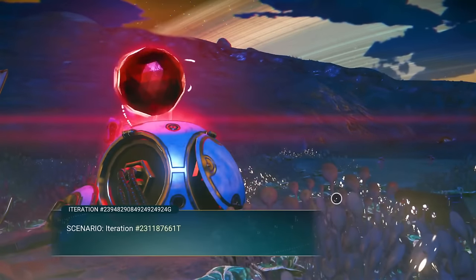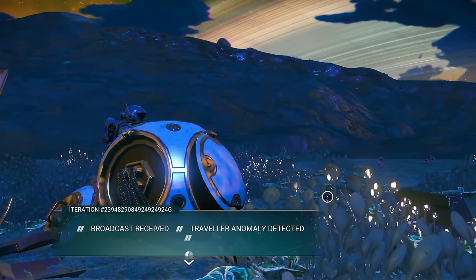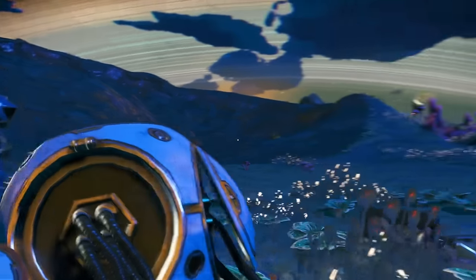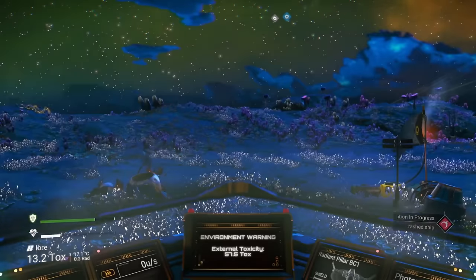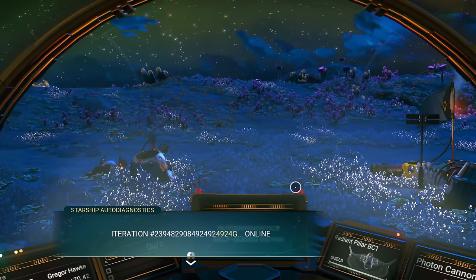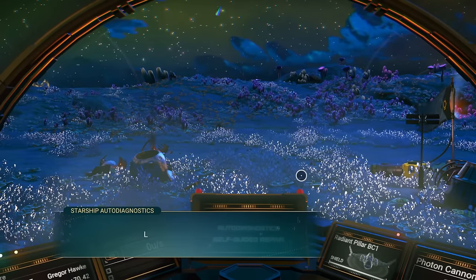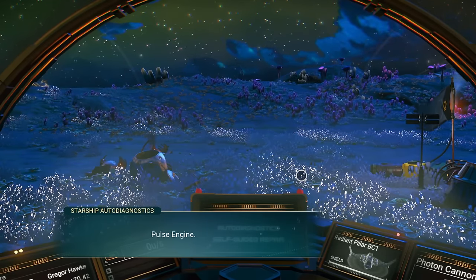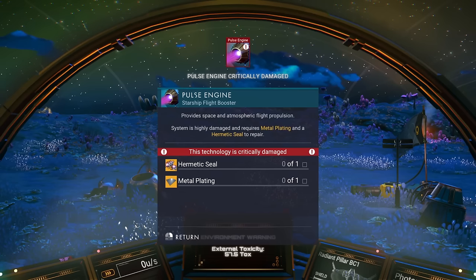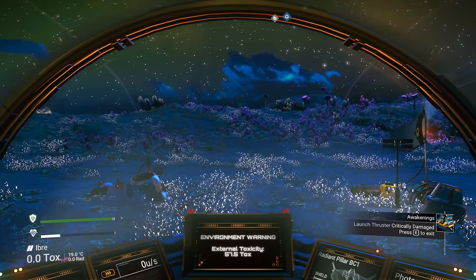Once you're ready to start repairing your ship, click on the red glowing orb. I'm going to skip quite a bit of these interactions because they contain storyline. Once you hop into your ship, the automatic repair protocol quest will take over. However, you'll be informed that your pulse engine as well as your launch thrusters are totally destroyed and need repairs. The only thing you won't be able to repair all the way is your pulse engine — that's going to require a hermetic seal.